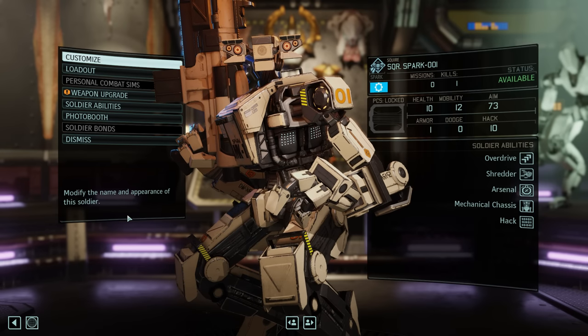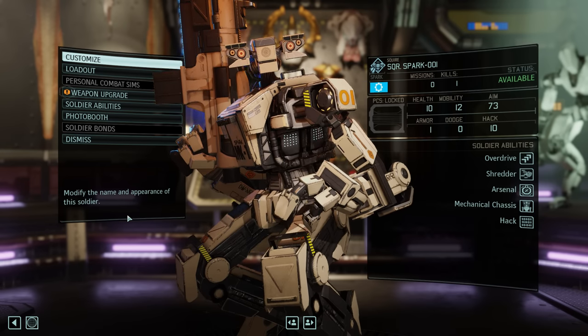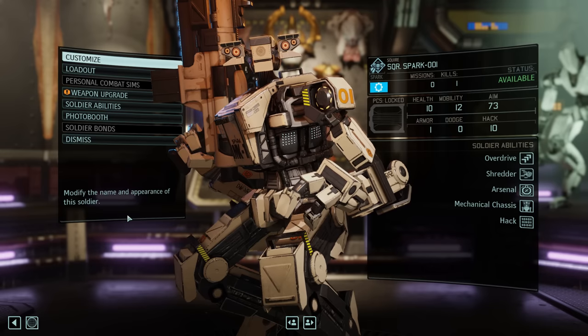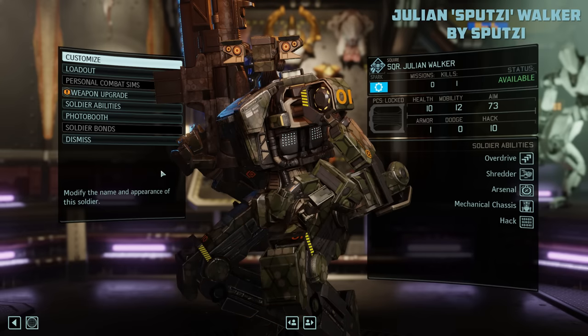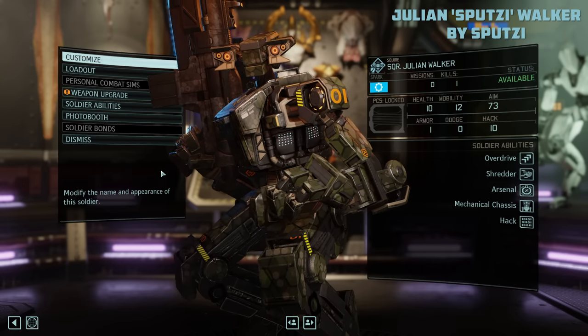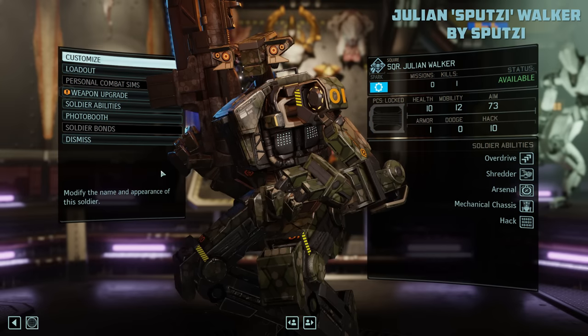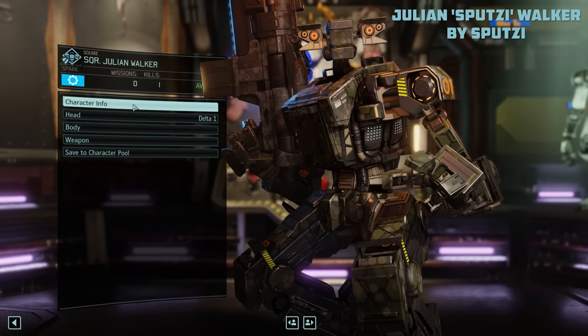So it looks like our new Spark certainly has a bit more character to it. However, it is also still named Spark001 — not very patron-like. So let's change that and introduce Julian Walker, nicknamed Sputzy. Yes, a patron-submitted character that is actually named Julian, originally submitted as a regular soldier, but I hope patron Sputzy will forgive me for turning them into a Spark.